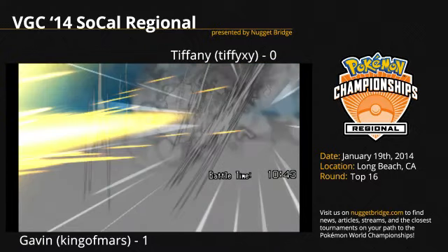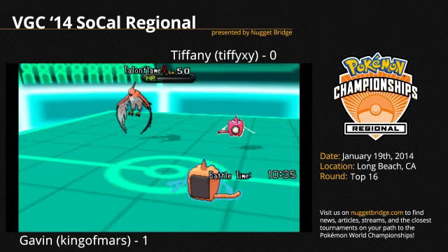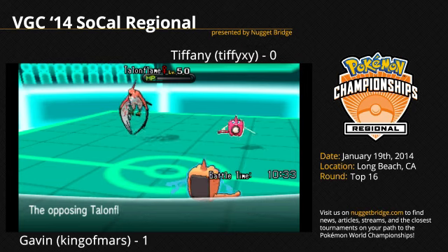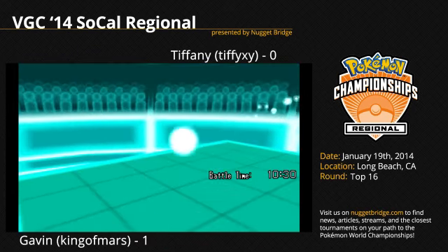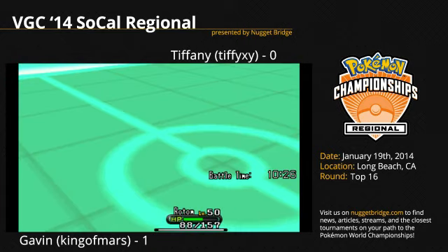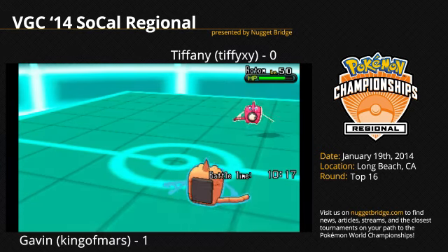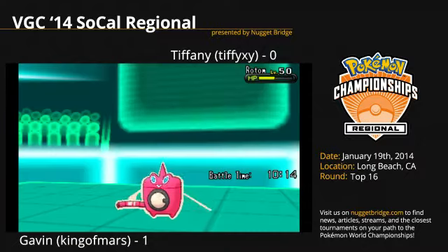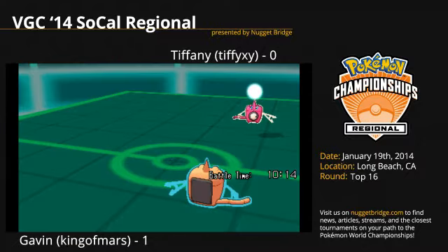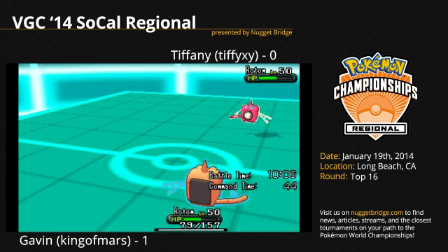Brave Bird comes out from Talonflame onto Scrafty, knocking it out, and recoil damage takes down Talonflame — it is now 2 on 3. Tiffy's Rotom Wash outspeeds Gavin's Rotom Wash and fires a Thunderbolt. Gavin's Rotom Wash eats its Sitrus Berry, heals back to 50% health, and fires back its own Thunderbolt onto Tiffy's Rotom Wash. Leftovers will heal Rotom back to about 50% — they're both about equal right now, but Tiffy has a Pokemon disadvantage.